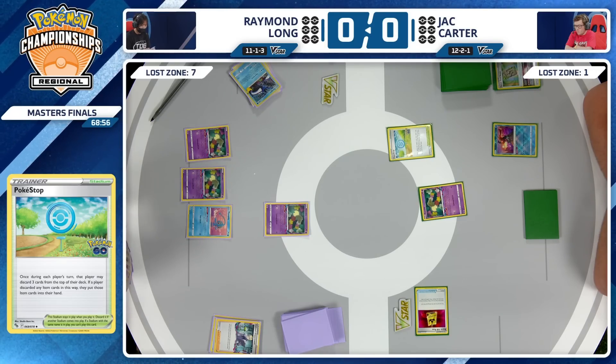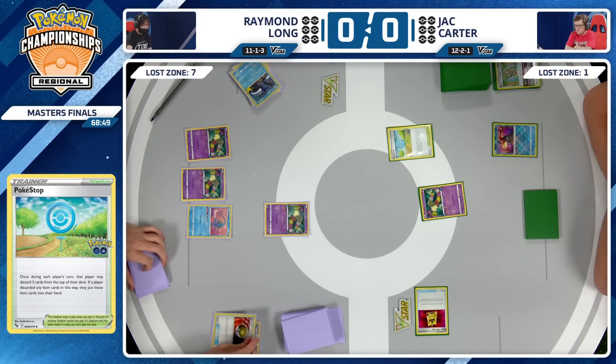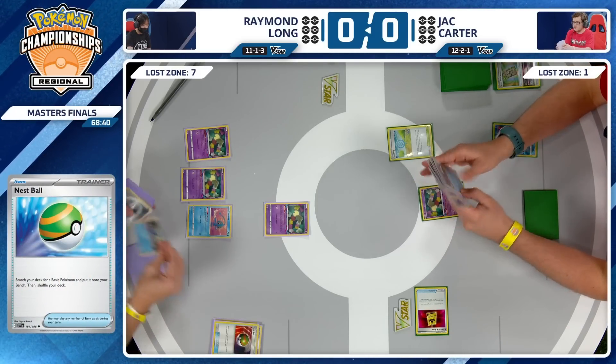What does the hand look like? Looks like there's a couple Nest Balls and a few Energy. If Raymond could pick what he wants to do this turn, it's definitely to try to use Sableye — get to ten in the Lost Zone. You need three more and try to get that Lost Mine off. One Flower Selecting and one Colress can make that happen.